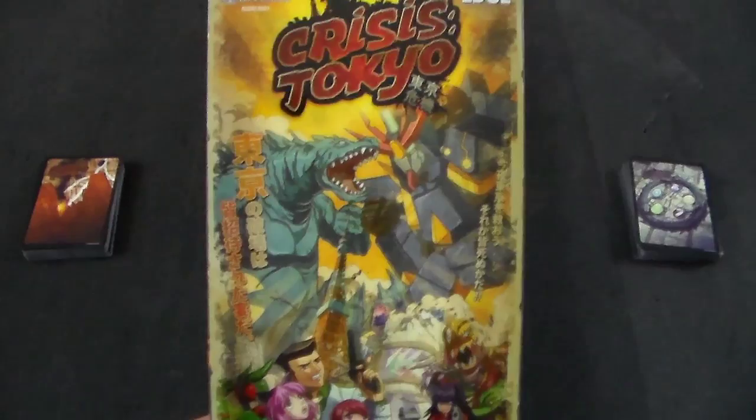Welcome evil masterminds to the Crisis Tokyo tutorial. Crisis Tokyo is a two to five player party game published by Ninja Division and divided by Edge. Each player takes on the role of an evil mastermind trying to destroy Tokyo. There are a lot of Japanese influences in this game.